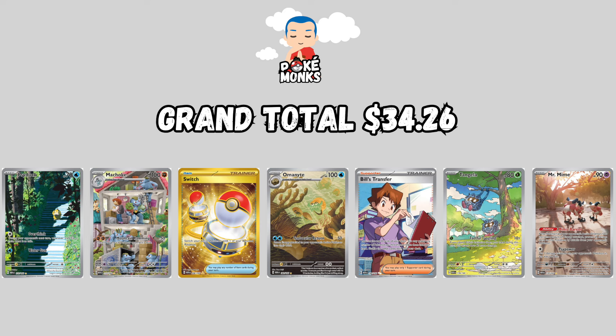Now if you can choose between 30 cards sitting in your closet or picking up a beautiful Psyduck, Machoke, Switch, Omanyte, Bill's Transfer, Tangela, and Mr. Mime for the same amount of money — and don't forget, for these 7 cards you will need to open up a bunch of 151 packs because the pull rates are terrible. And there you have just a simple tip for your 151 bulk. Check out your cards, maybe you find some hidden gems, sell them, and pick up the cards you actually need.